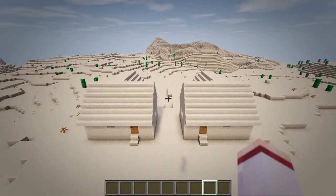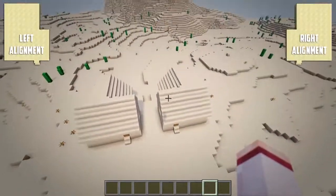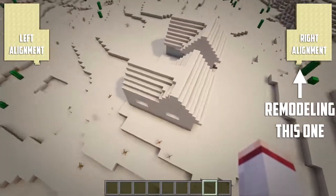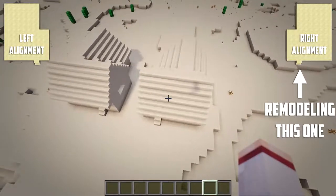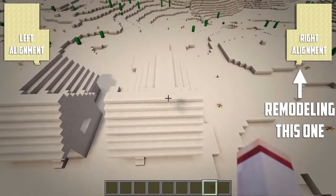Before we start, I should point out that there are two different kinds of large houses. The only difference between the two is that their back walls align to either the left or right side. I will be remodeling the one where the back room aligns with the right side, so if yours is the other one you don't need to change anything — just be aware that my left and right side is the opposite to yours.